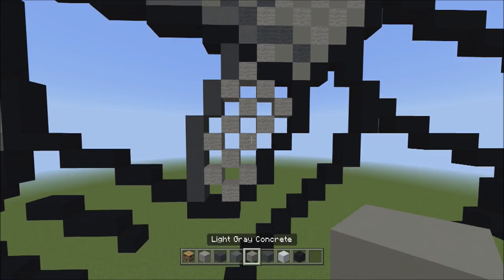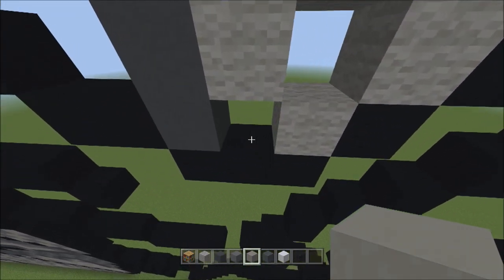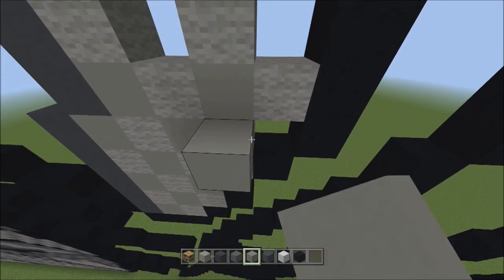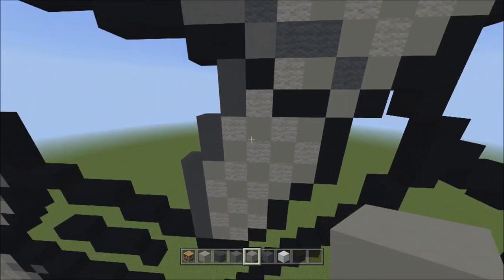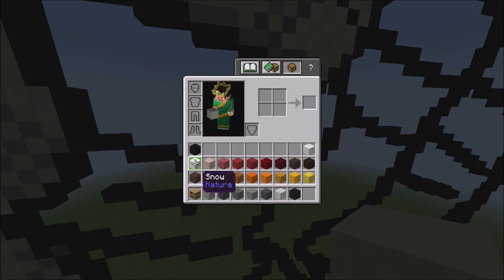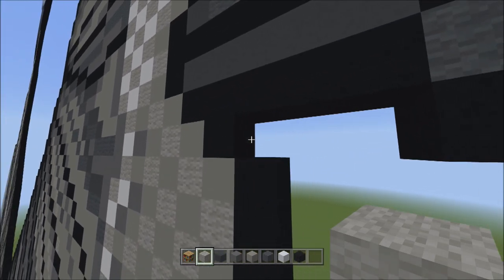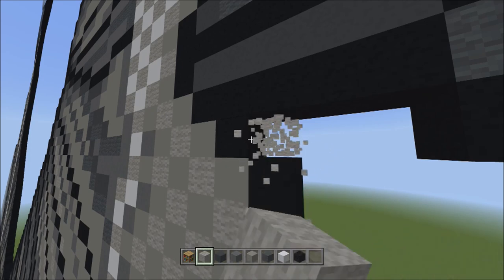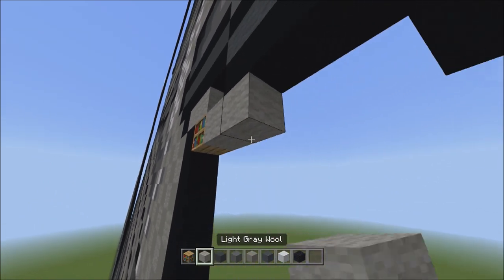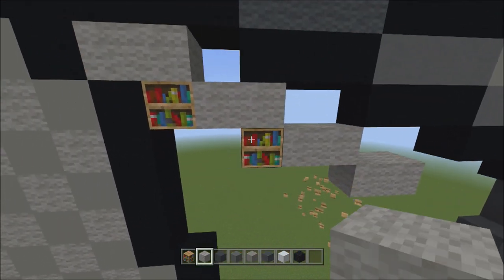Switch over to the light gray concrete and fill in all the remaining empty spaces here with the light gray concrete. There we go. Now move back over to the left and switch to the light gray wall. Starting at the very top left corner of this empty space, on the right side of this black concrete, add four sets of twos going across on the lower level to the right — one, two — one, two — one, two — one, two — four sets of twos.